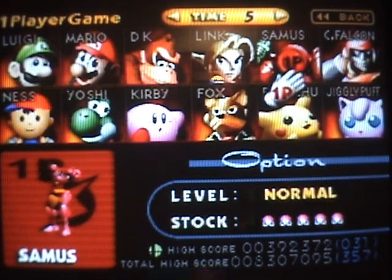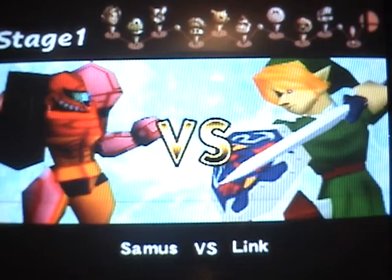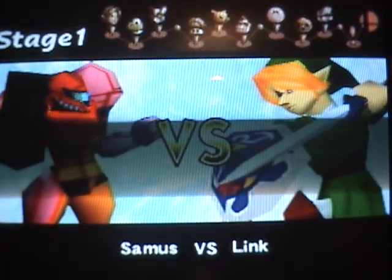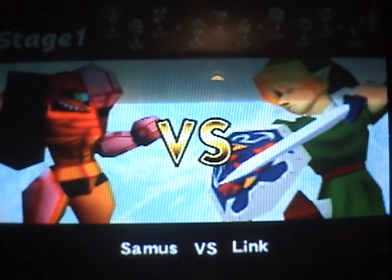So yeah, let's pick our color. We got standard orange Samus, pink Samus, black Samus, and green Samus. I'll be pink for fun. Alright, pink Samus, okay here we go. The colors don't do anything — you just look cooler.